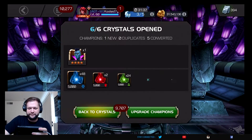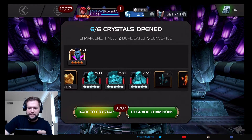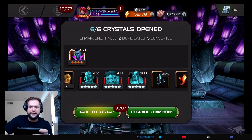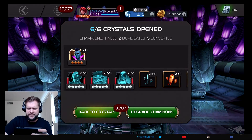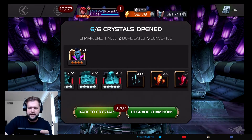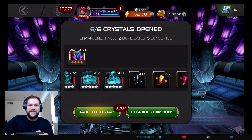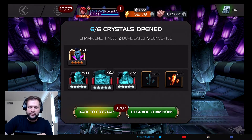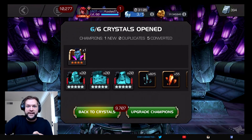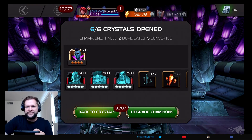There we go! We pulled Sorcerer Supreme — she's a four-star. I'm going to be playing around with her kit and see what she can do and how she actually plays in the field. Pulled three five-stars too, that's nutty, and got a three and a four-star as well. Not bad! Anyway guys, that was a quick and easy video — thanks for watching, be sure to like and subscribe for more. I've got gameplay and crystal openings galore coming out, so stay tuned. Until next time, take care, talk soon, stay safe and be well everybody, bye for now!